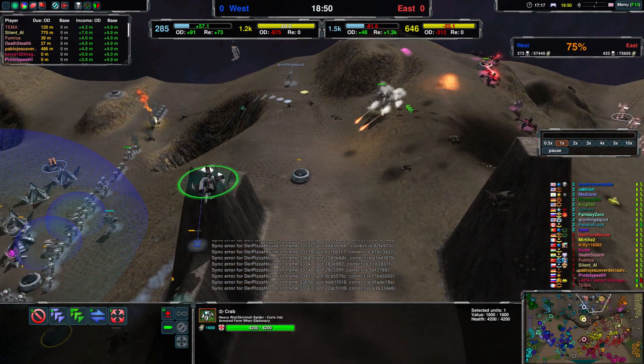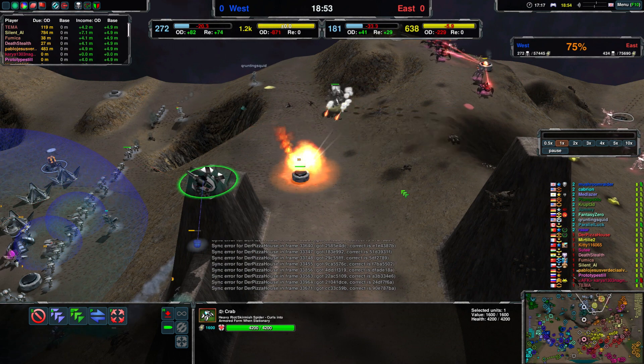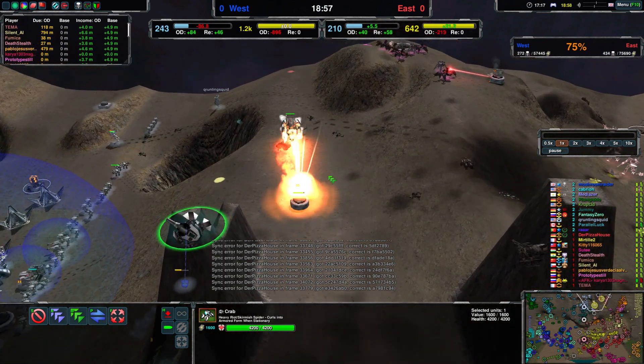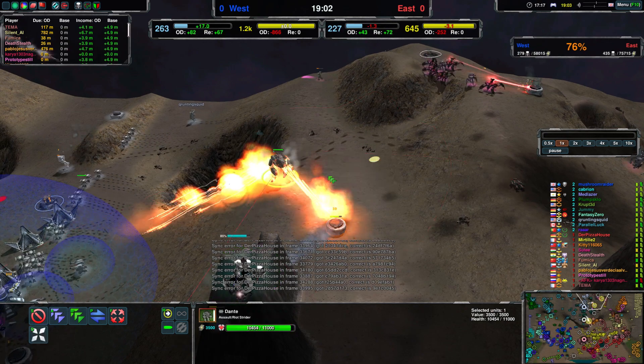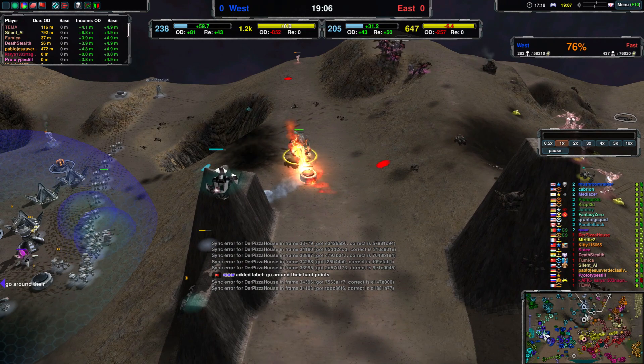Crab is nice because if it's able to reach the Dante, it should do quite good damage. But I'm pretty sure it's on the wrong side of the hill and it will try to fire at the Dante. It's trying its best but it won't succeed.